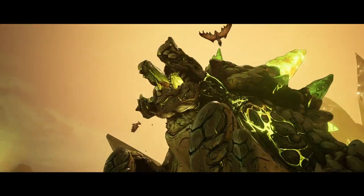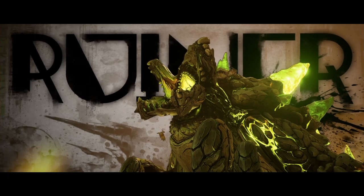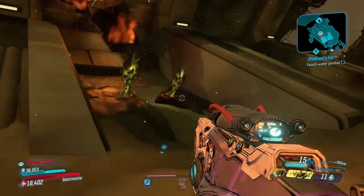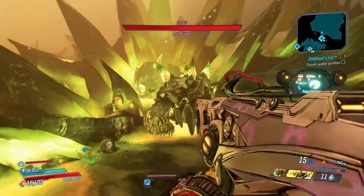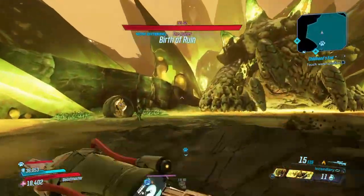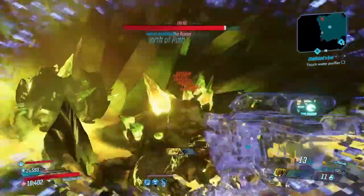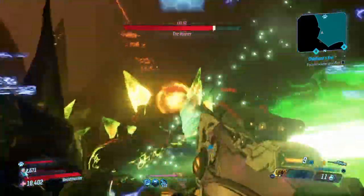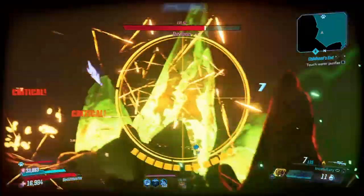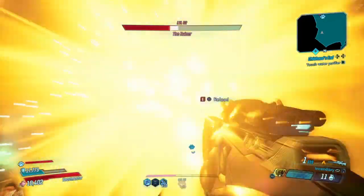This weapon is capable of doing millions of damage. The first place we're going to take this is the Ruiner — one of the hardest enemies right now in Borderlands 3 and a great place to test out weapons to see how good they perform. Mayhem Mode 10, always. Now if you didn't know, the crit spot on the Ruiner is those glowing horns, not the back. Just focus on that — and as you can see, millions of damage.